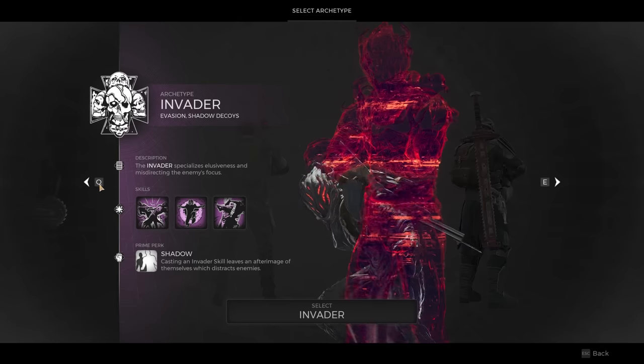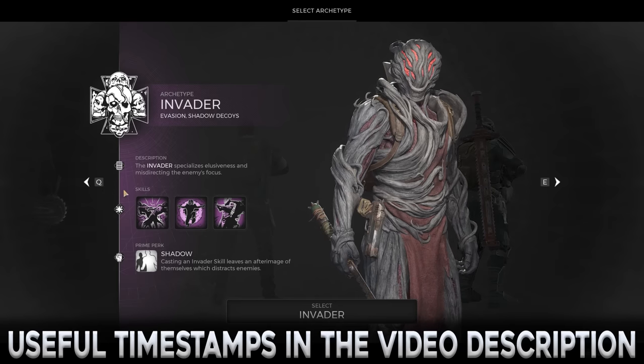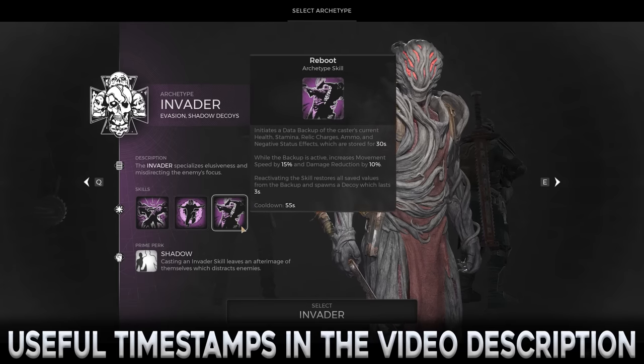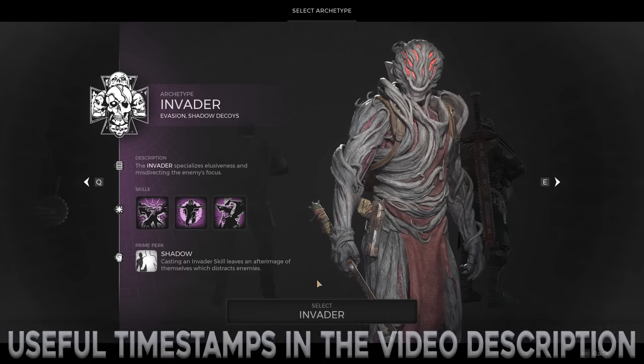The Invader is one of the secret archetypes in Remnant 2. Unlocking it requires completing a specific set of steps, all of which will be covered in this guide. As a bonus, we will also be getting the matching armor set and several unique items along the way. Useful timestamps can be found in the video description.